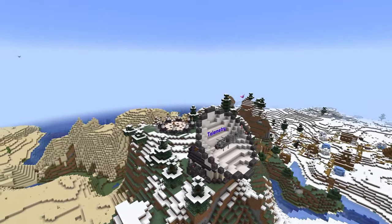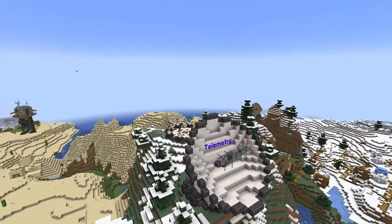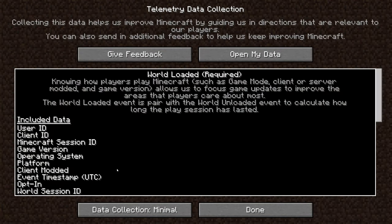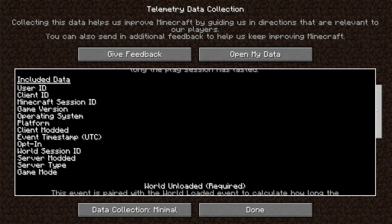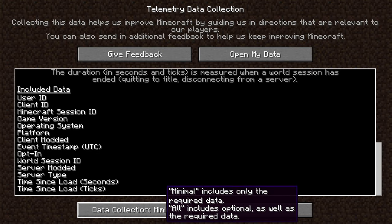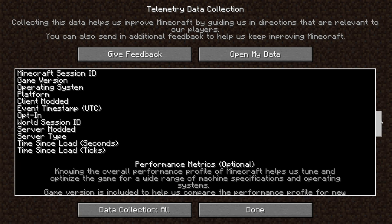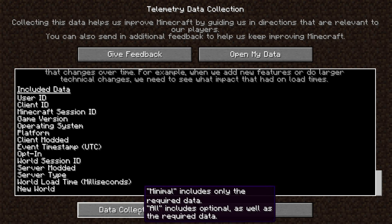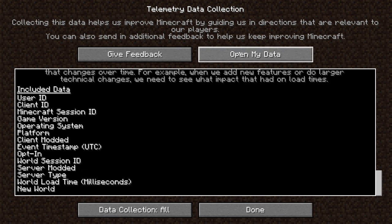There are changes to the telemetry system in the game. There is now a telemetry screen accessed through the game's menu. This screen shows details about what types of data the game can send, and contains a setting to switch between minimal telemetry — meaning only the required events — and all telemetry, which includes some optional events to help the development team make better informed decisions. The default setting is minimal. All telemetry events sent are also logged to disk, and you can click the 'Open My Data' button to view it. These files are removed after seven days.